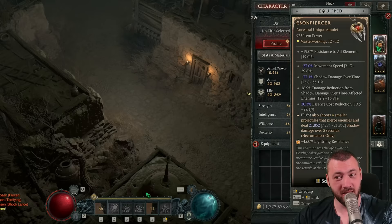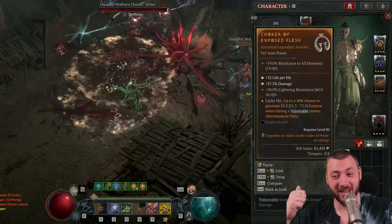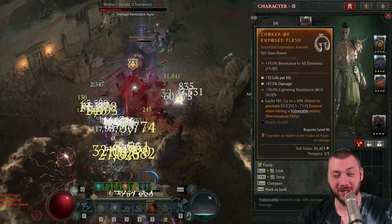This Ebon Piercer Amulet is better than any of the older uniques because the values are just a tad higher than usual. And normal amulets with greater affixes are crazy as well — one has 40% bonus damage just like that, and another had a 38% greater affix on total armor. There's some madness going on.